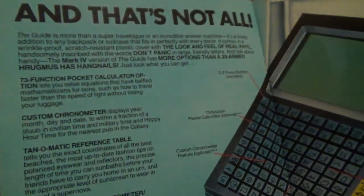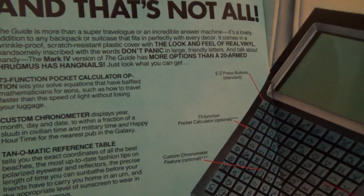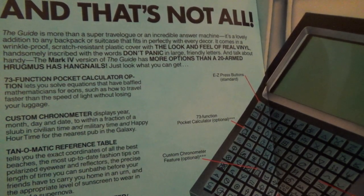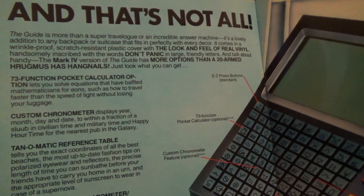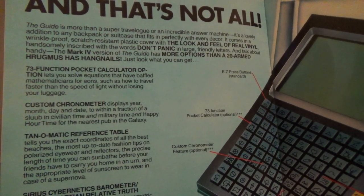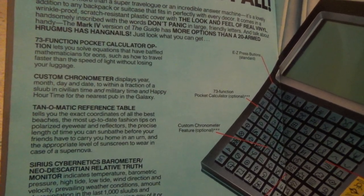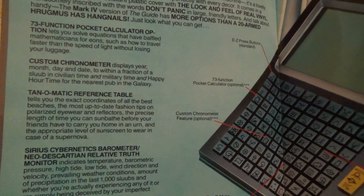'And that's not all! The guide is more than a super travel log or incredible answer machine. It's a lovely addition to any backpack or suitcase that fits in perfectly with every decor. It comes in a wrinkle-proof, scratch-resistant plastic cover with the look and feel of real vinyl. Handsomely inscribed with the words DON'T PANIC in large, friendly letters. And talk about handy — the Mark IV version of the guide has more options than a 20-armed Hermurgus has hangnails. 73 function pocket calculator operation lets you solve equations that have baffled mathematicians for eons, such as how to travel faster than the speed of light without losing your luggage. Custom chronometer displays year, month, day, and date to within a fraction of a sloob in civilian time, military time, and happy hour time for the nearest pub in the galaxy. A tan-o-matic reference table tells you the exact coordinates of all the best beaches, the most up-to-date fashion tips on polarized eyewear and reflectors, the precise length of time you can sunbathe before your friends have to carry you home in an urn, and the appropriate level of sunscreen to wear in case of a supernova.'